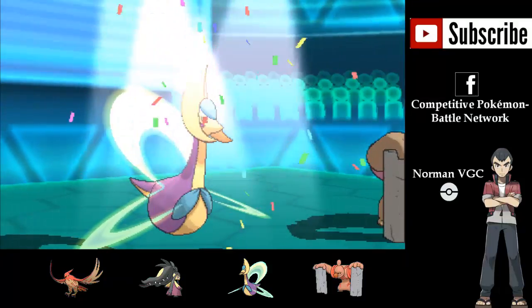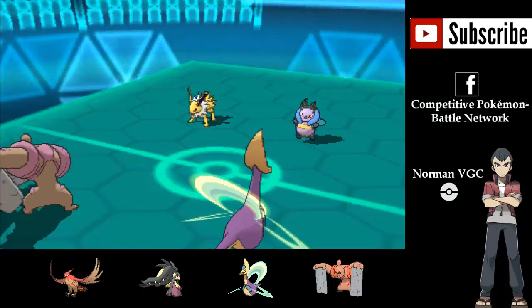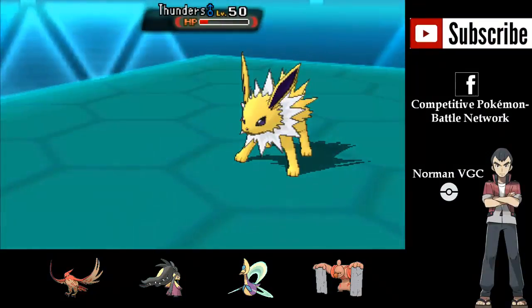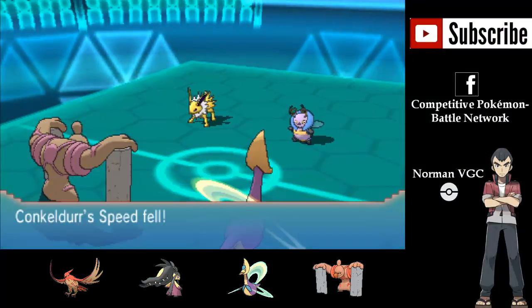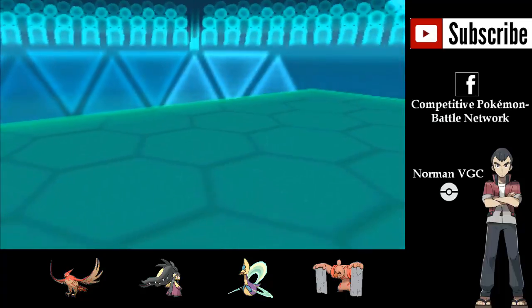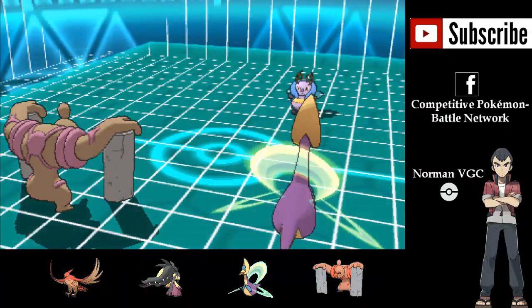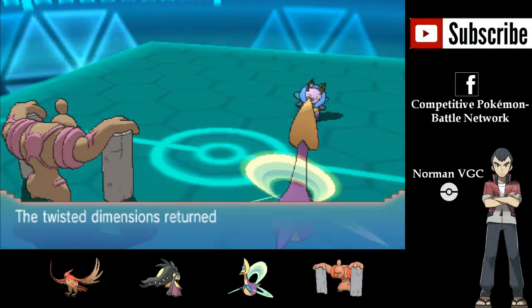I forgot that Encore was a move option on the Volbeat, so I get Encore'd into Trick Room. But thankfully, Conkeldurr is able to attack with Hammer Arm, reducing my speed further, and I'm able to knock out the Jolteon. And because I'm Encore'd, I can only use Trick Room, and that's going to reset the Trick Room.